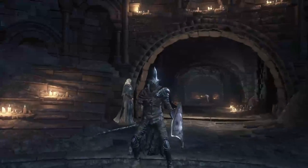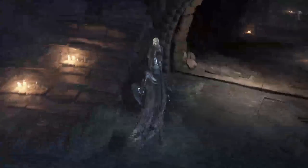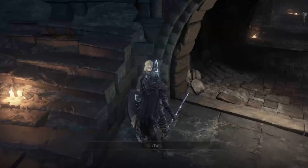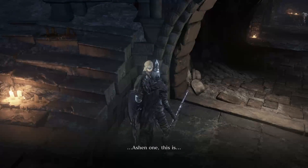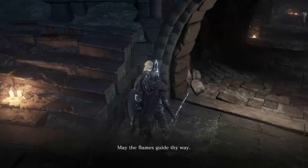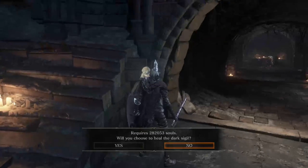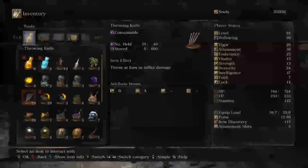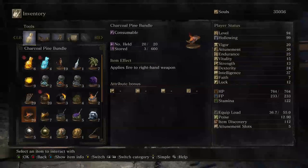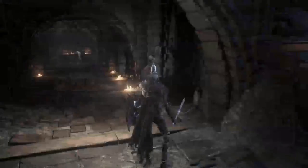Dark Souls 3 - I just went through all the hubbub to get the Firekeeper Soul. I'll give you the soul. So I'm gonna heal the dark sigil too. Let me check something real quick, because I am quite hollowed - I'm at maximum hollow right now, so I need to buy purging stones.